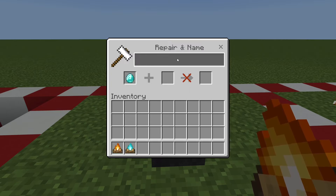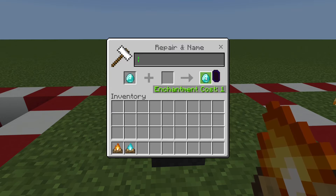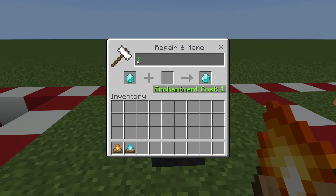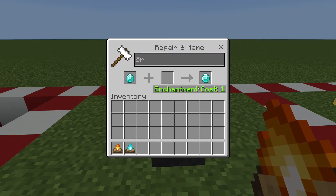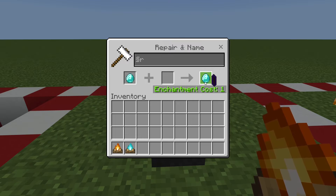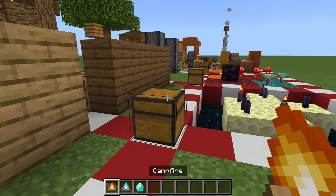This hack can also be used to make nameless items. This is a nameless item — if you just press space. But if you do it another way, it gets an even shorter name — no name at all. Nameless diamond.